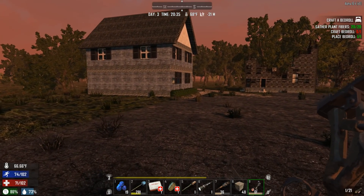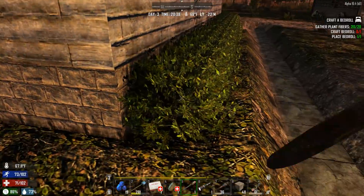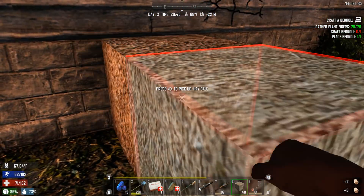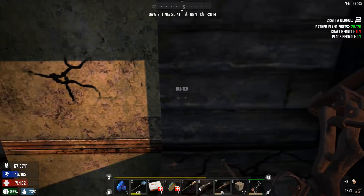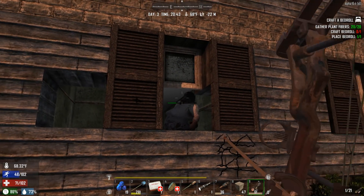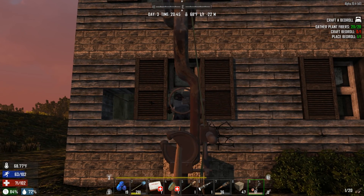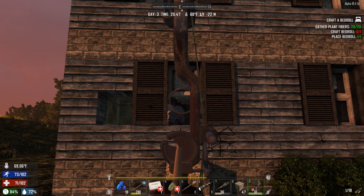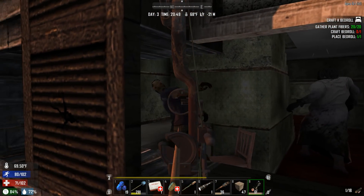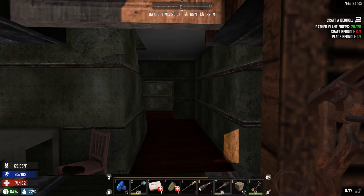We're going to try to smash our way into here — looks like zombies already smashed it a bit. Look at all this wood just sitting here. I'm gonna punch these bushes out, put a hay bale down, do the crouch thing — and I can shoot through the window and kind of trap these guys in! This is the house I jumped into and panicked in before. I don't believe we've properly searched this place.